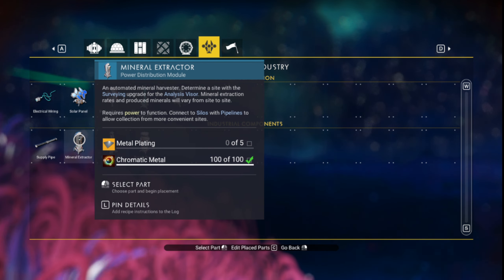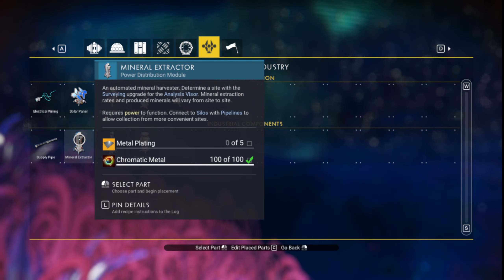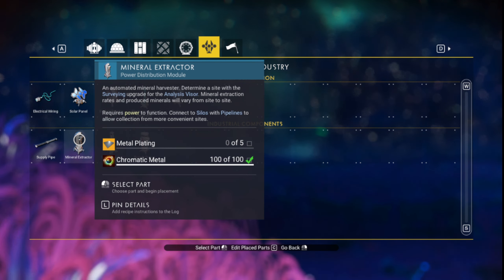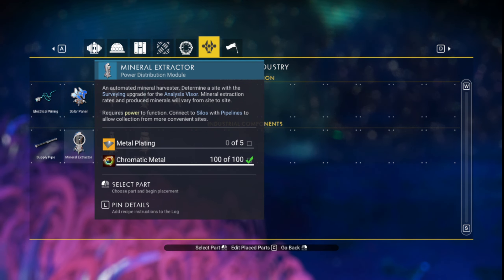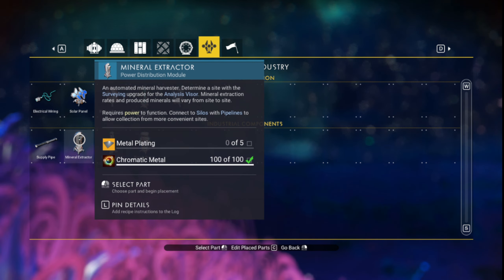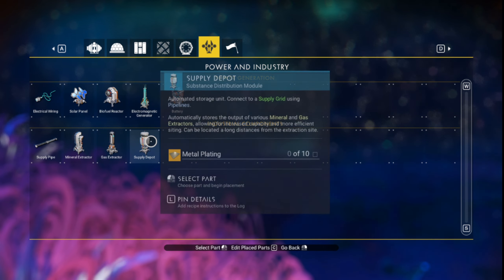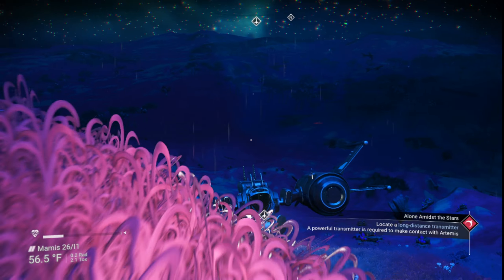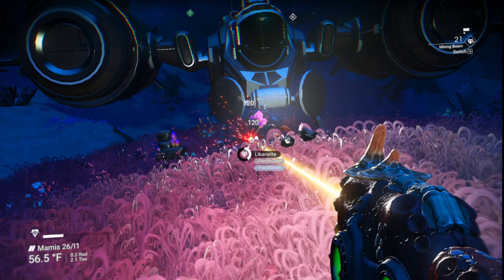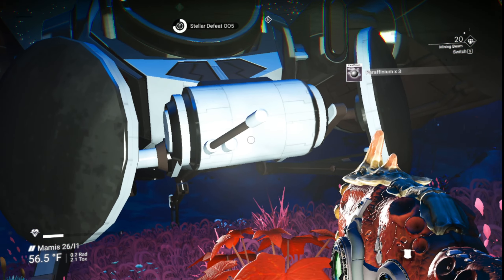The chromatic metal is the reason why you are making an activated copper mine first. You could buy chromatic metal or go around and just mine copper, but I find it easiest to do a copper mine first and then wait a day or so and then you should have enough copper to do whatever you need — indium farms and whatnot. The silos take 10 metal plating each and you're gonna want a lot of silos.